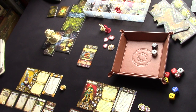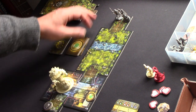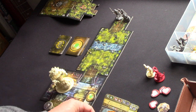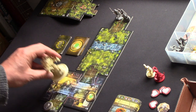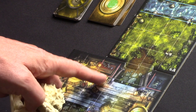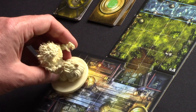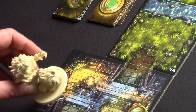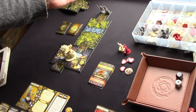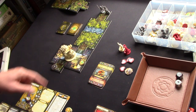Right, let's kick off. The app has told me how to set the map up — which tiles to use and to set my heroes up here at the entrance. It's also told me to place an elemental on this tile. It picks out a specific square and when you spawn monsters it highlights that square and says place your monster here. As long as your base is on that square, you can place the figure wherever you wish.